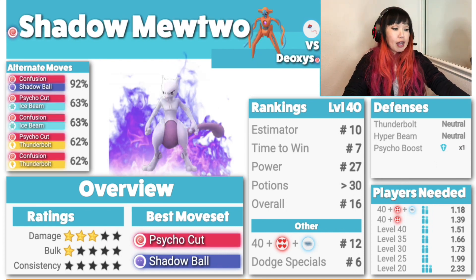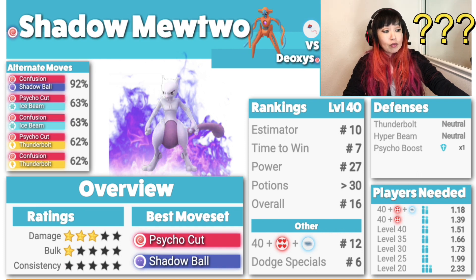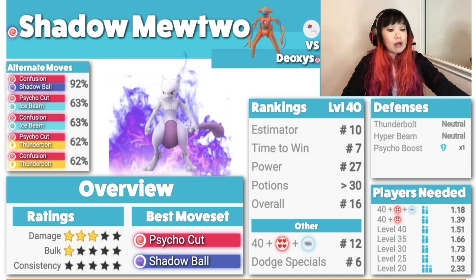Let's talk about Shadow Mewtwo. Damage 3, bulk 1, consistency 0. Best moveset is Psycho Cut, Shadow Ball — you'll need an Elite Charge TM for Shadow Ball. Mine has Ice Beam so I can roll it for different challenges. Watch out for Dark Pulse Attack Deoxys since Mewtwo is Psychic type, but it has single resistance to Psycho Boost against all Deoxys. Shadow Mewtwo is fine.